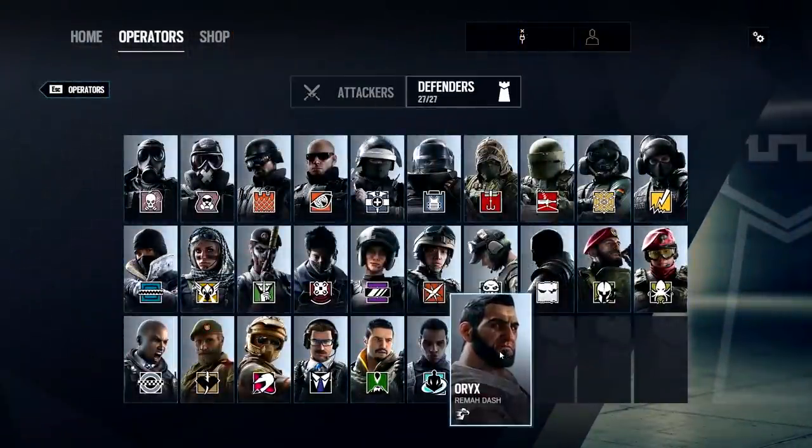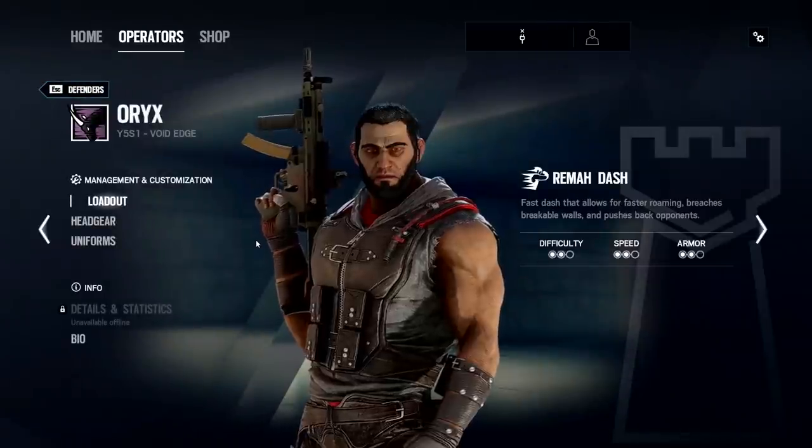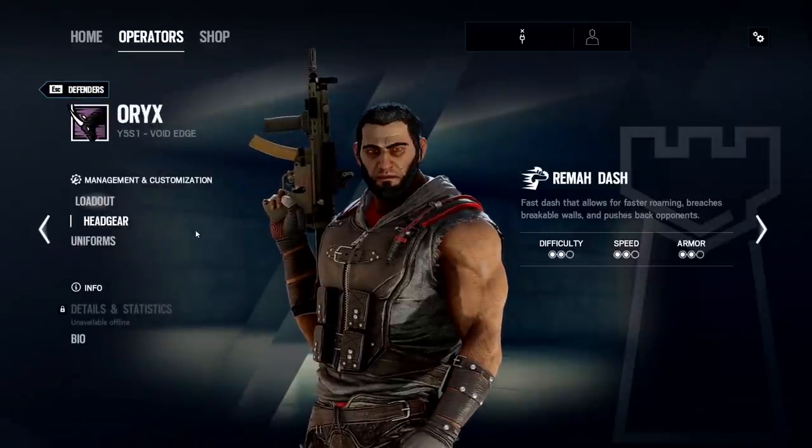Oryx is a two armor, two speed Defender. His unique gadget is called the Rayma Dash and the description is that it is a fast dash for faster roaming, breaches breakable walls, and pushes back opponents. We are going to go into all the details on how that gadget works and what all it does in just a second. Let me carry on with the loadout first.